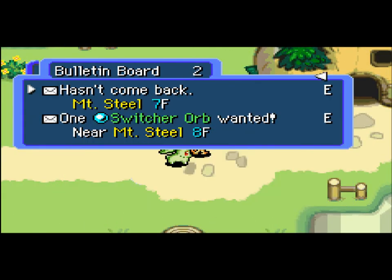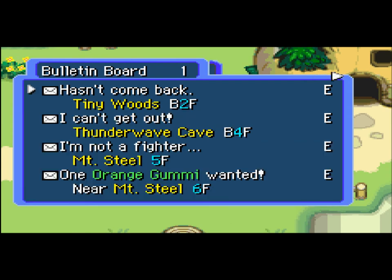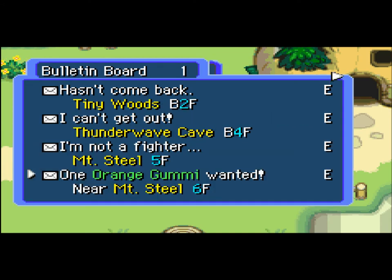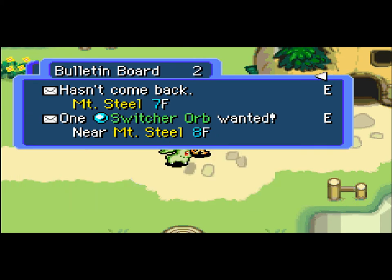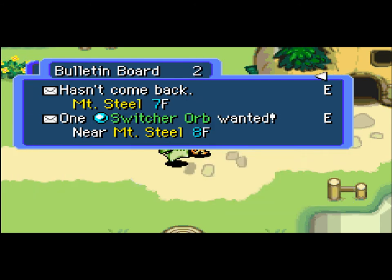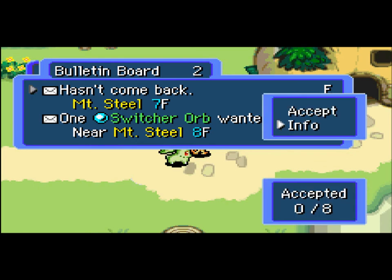Alright, so let me see how many jobs we have left. We have six, but some of these you actually need to deliver items that I don't think I actually have. One orange gummy — yeah, I know I do not have an orange gummy. So unless I find one in one of these dungeons, I might just leave that one. And I'm gonna leave that one because I don't have a switcher orb. I'll do that one, that one, that one, and that one. So it looks like I have four missions left, so let's go with Mount Steel.